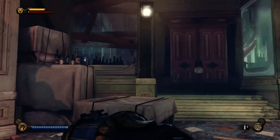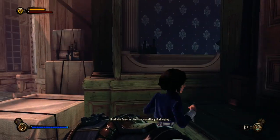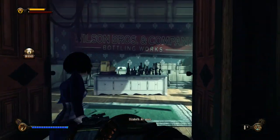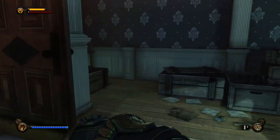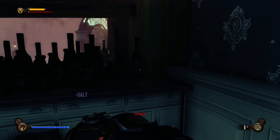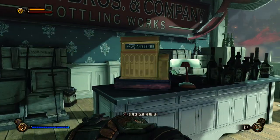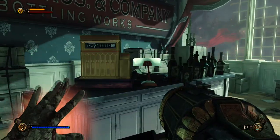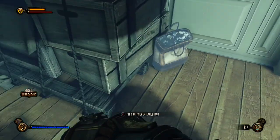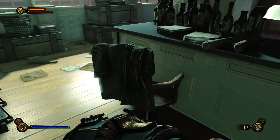I think there's another infusion over there. There we go — still 11 lockpicks, on the up and up. Let's take this one and go to max salt. There we go, that's fully upgraded. Let's search the cash registry — it's empty, but we have a silver bar over here and another silver eagle bag.